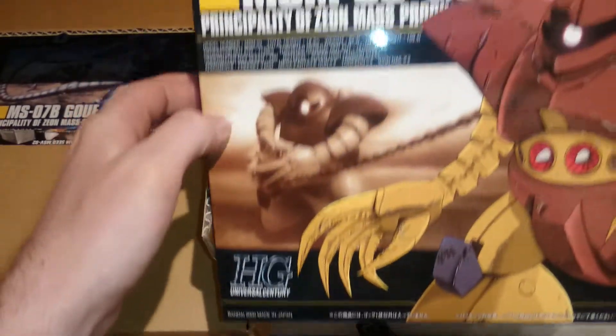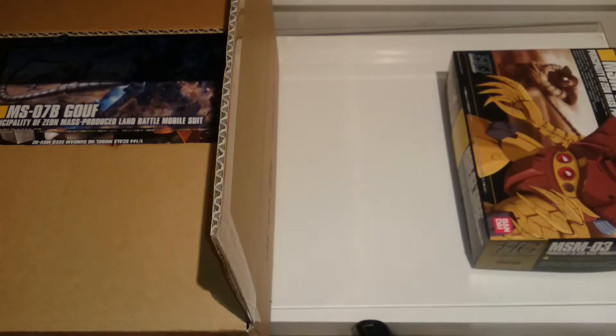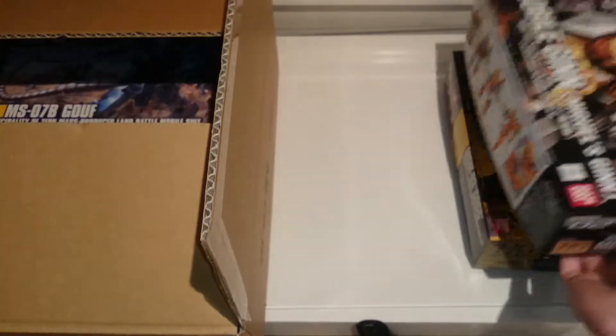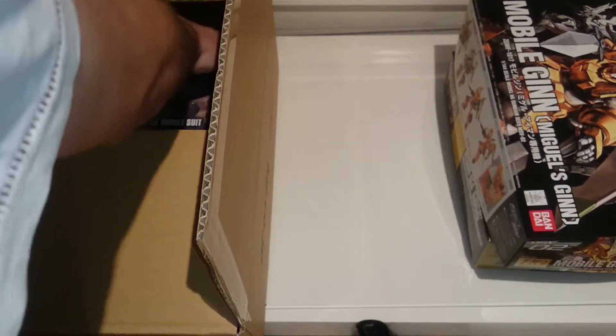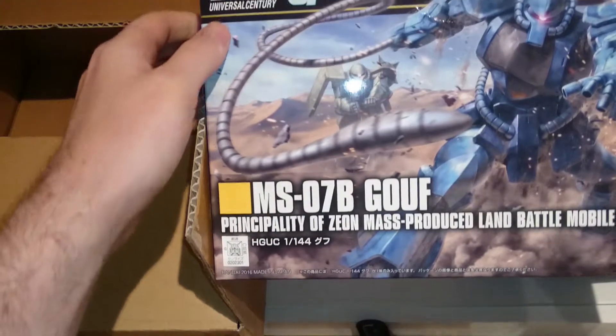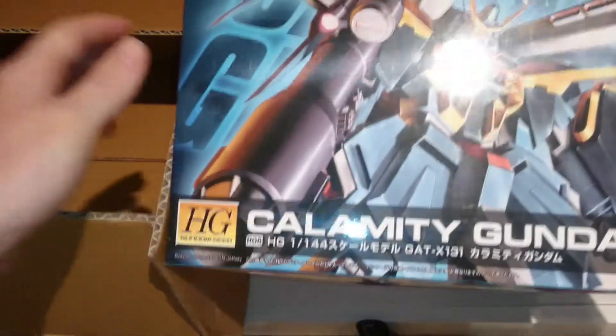So first kit up, we have the MSM-03 Gog. We will take a look at these once out of the brown box. We also have the Mobile Gin - or Gin depending on how you say it. MS-07B Gouf, and last but not least, the Calamity Gundam.